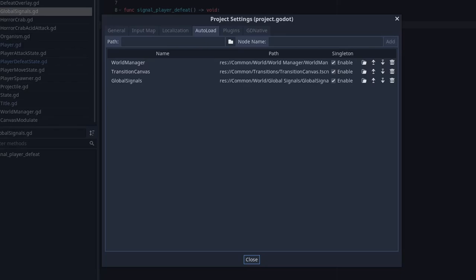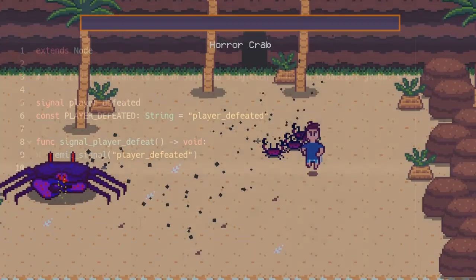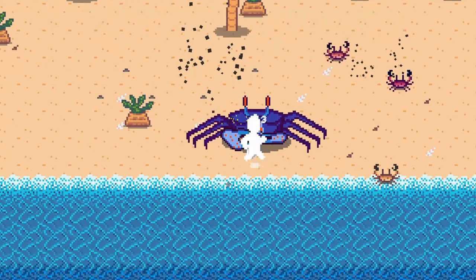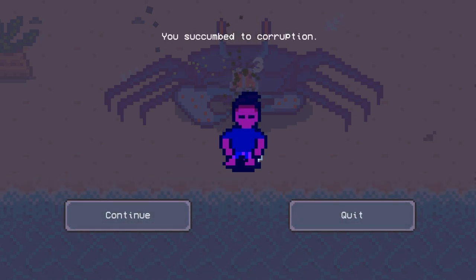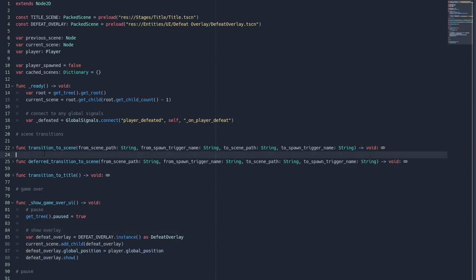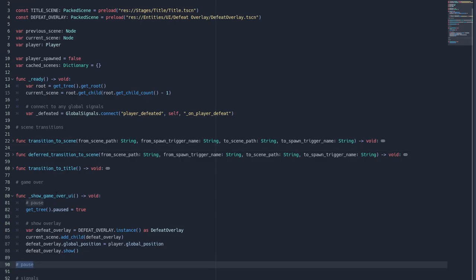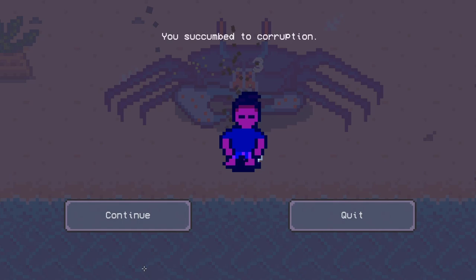When I say the player is emitting a global signal, what I really mean is that the player is offloading the responsibility of emitting that signal to a global autoload singleton. Looking at my list of autoloads, you can see I have a script called GlobalSignals. There's nothing very fancy about this script — it just emits a signal. But the benefit is that there are a handful of systems that have to react to the player's defeat, and normally each of those systems would need a reference to the player to subscribe to this signal. Instead, it's a lot easier to have this global bus that all those systems can subscribe to. My most important subscriber is the WorldManager class, another autoload singleton, which is responsible for performing all transitions between scenes, scene caching, and managing global takeovers of gameplay like pausing and this game over state. When we receive that notification, we just pause the game using get_tree.paused, then instance our defeat overlay and show that over the player.